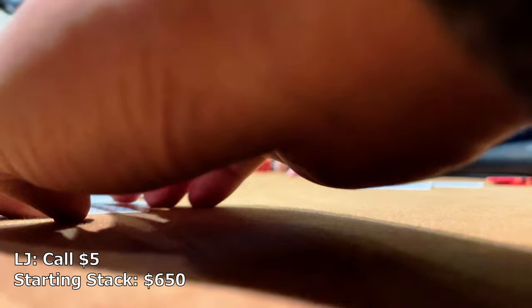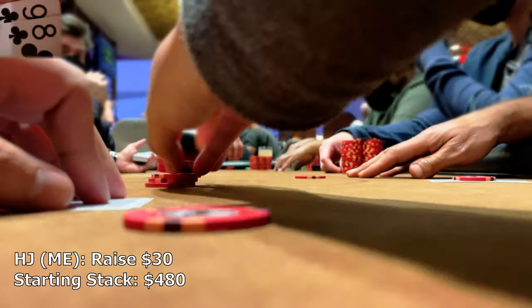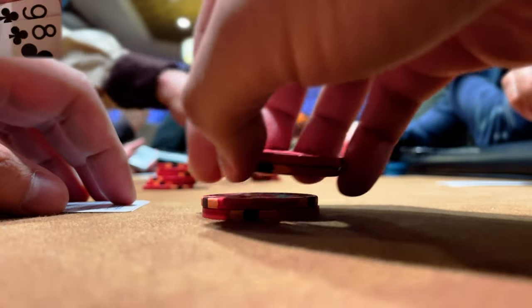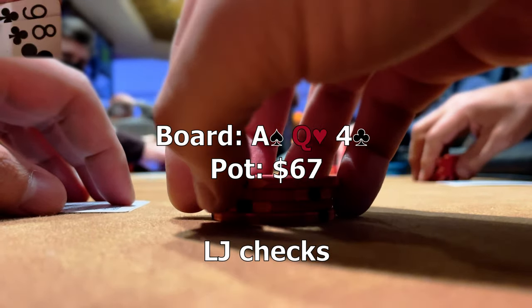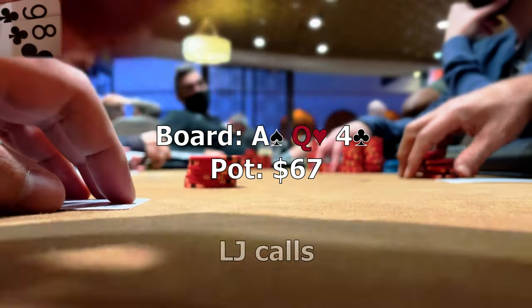This first hand starts about an orbit in where an early position player limps for 5. When we peek down at 9-8 of clubs in the hijack, we raise to 30 and action folds all the way back to the limper who calls. We see ace-queen-4 rainbow on the flop, and when checked to, we have a natural bet of 35 and get a quick call from our opponent.